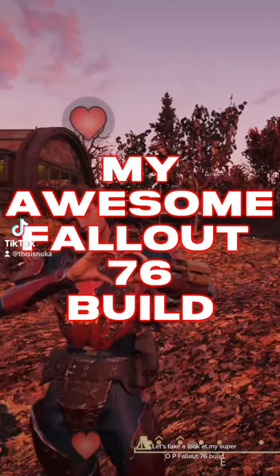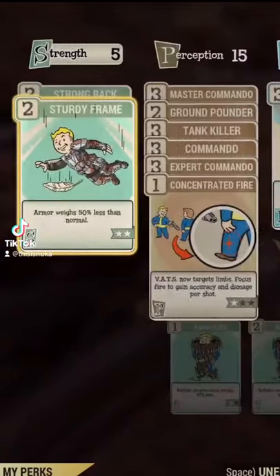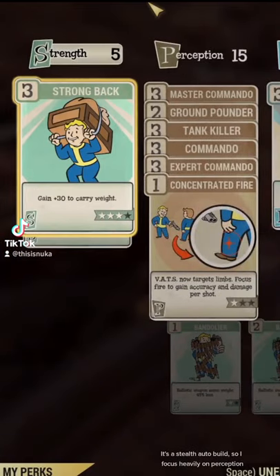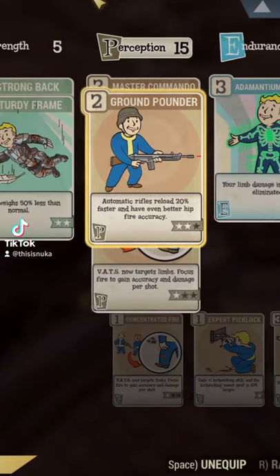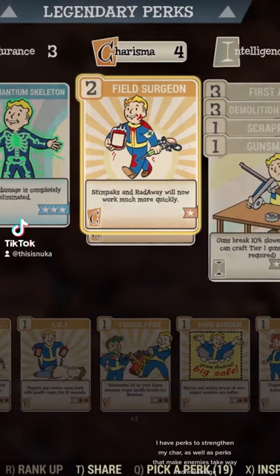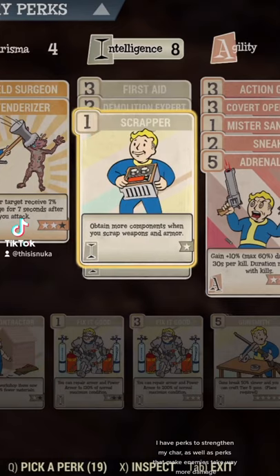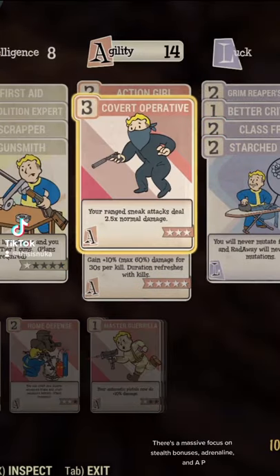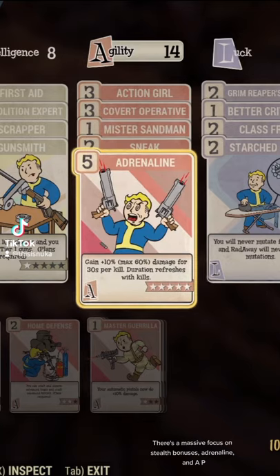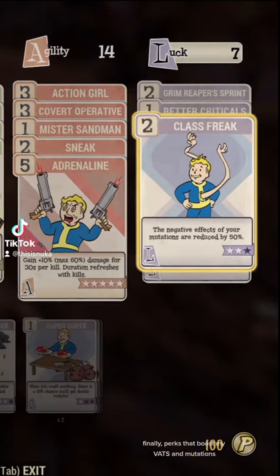Let's take a look at my super OP Fallout 76 build. It's a stealth auto-build, so I focus heavily on perception, with as many buffs to auto-weapons as possible. I have perks to strengthen my character, as well as perks that make enemies take way more damage. There's a massive focus on stealth bonuses, adrenaline, and A.P. Finally, perks that boost my VATS and mutations.